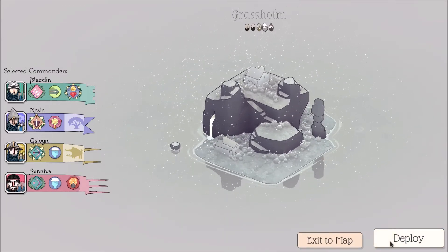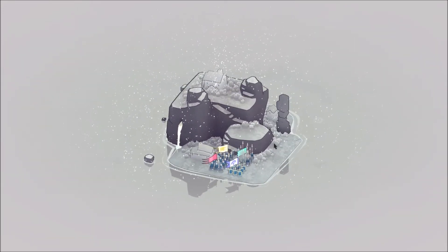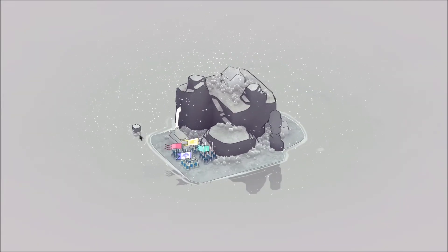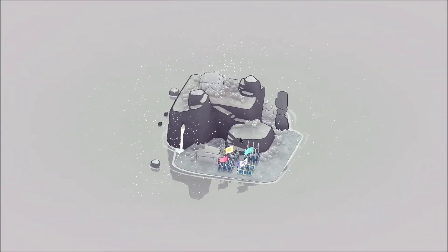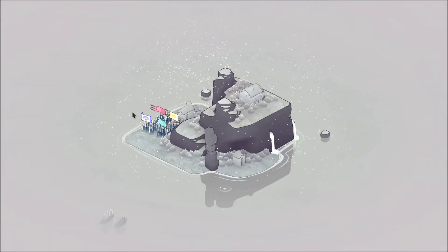Alright, so we've got level three shields, level two pikes, a level three archer and a level two archer. Let's go. I think just having that one level three archer unit will help us quite a bit in the next island, if we actually choose to go to that one.